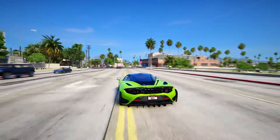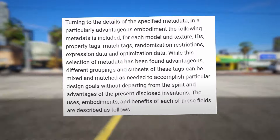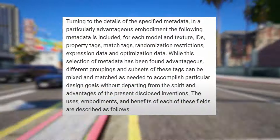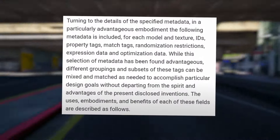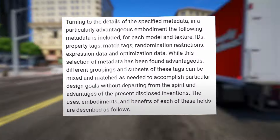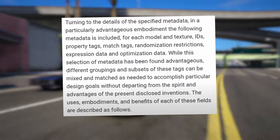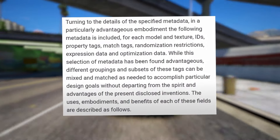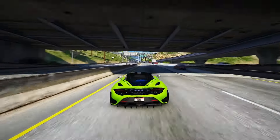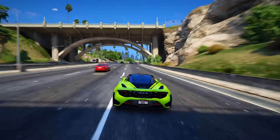The goal of this video is to provide an overview of the key aspects of this new system. Turning to the details of the specified metadata, in a particularly advantageous embodiment, the following metadata is included for each model and texture: IDs, property tags, match tags, randomization restrictions, expression data, and optimization data. These elements constitute the metadata, and they essentially represent the various tagging methods Rockstar employs to organize models and textures, facilitating accurate and efficient filtering and sorting of assets within the virtual world.